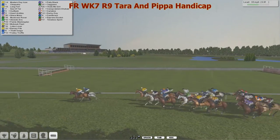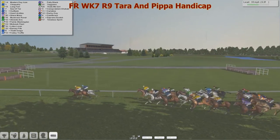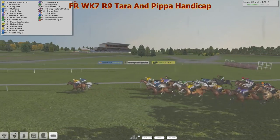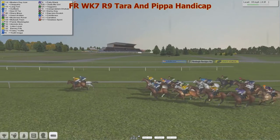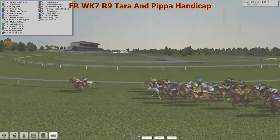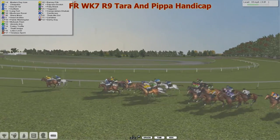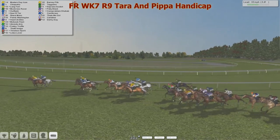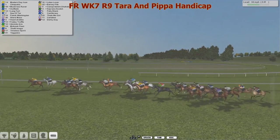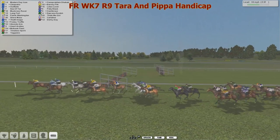As they approach that turn, it's Modern Day Icon who has it by about a head, with Cleopatra the gray in second. There's a four-length gap back to Long Fort and Out Flank. Sea of Tar is looking to make progress, and Macros Raver is now starting to look dangerous as they hit that uphill battle. Modern Day Icon — how much does he have left in the tank? Cleopatra's in second at the rail. Sea of Tar, Out Flank, Macros Raver, Long Fort, Points Washington, and Tahiti Image are also looking to run on. It's Modern Day Icon as they get down to the last two furlongs.